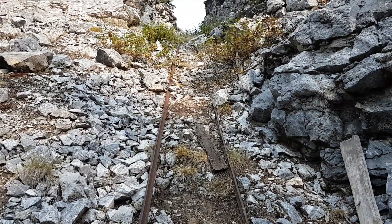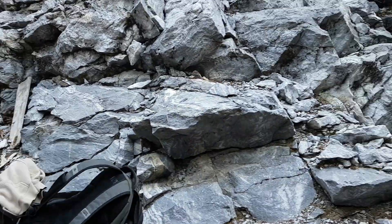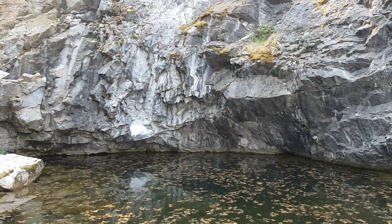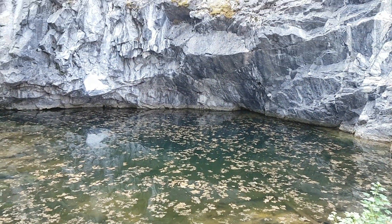We're down in the pit now. You can see the ore cart tracks that used to come out of the pit coming down the hill. The little adit is just around the corner here to the left. We're down at the main pit now — you can see it's completely flooded. No going in, so we'll walk in and check out the adit.